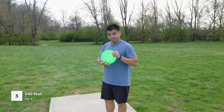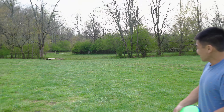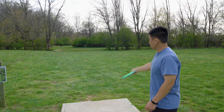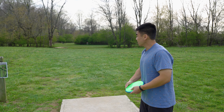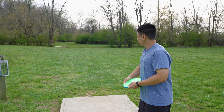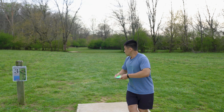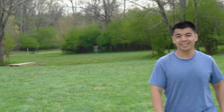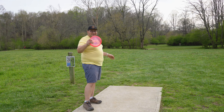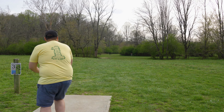Hole number three, 240 feet. Chris goes with the paradox — understable — trying to throw it flat and have it fade in towards the basket. For context, they didn't really give each other hints on what the discs do, though the numbers are on the discs. Kang passes up the uplink. The shot is a little short. On understable shots like this, Kang always grabs his panther — but too much anhyzer on the release. That's going to be rough.